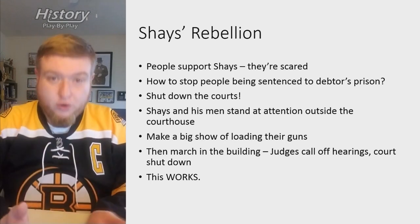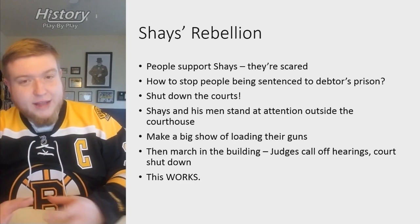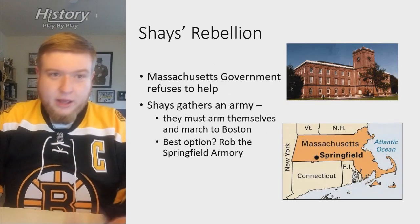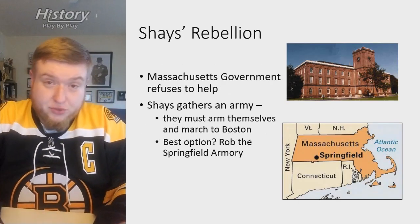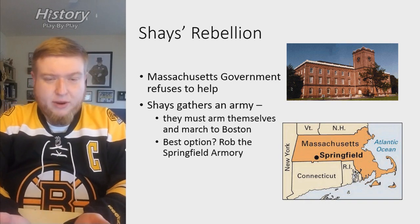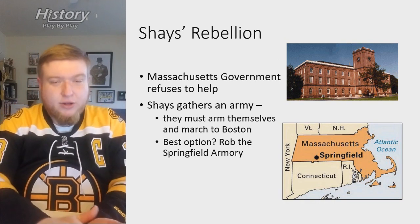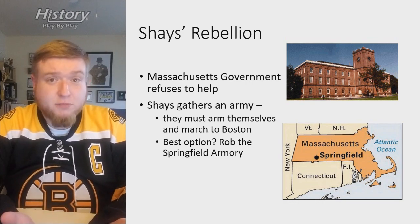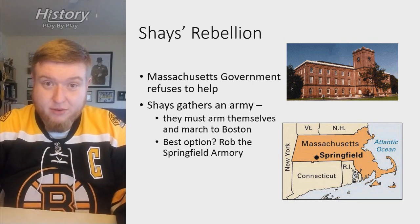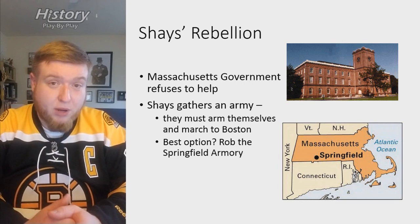The movement grows, and this kind of thing is done throughout western Massachusetts on a small scale, pushing for better conditions. The Massachusetts government refuses to help — this is a western problem, you guys deal with it. The whole point of early America is decentralizing and avoiding tyrannical government, so any enforcement from government is seen as a bad thing. They just got rid of a tyrannical government. So Shays begins gathering an army, and the plan is to march on the state government in Boston.